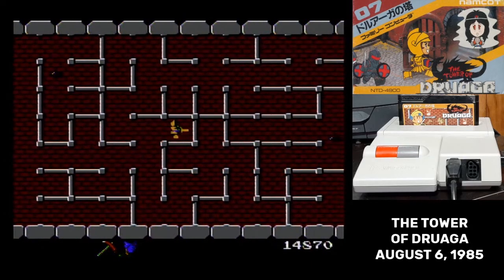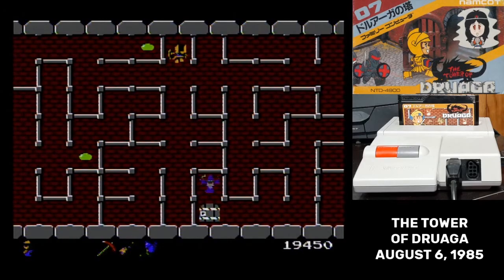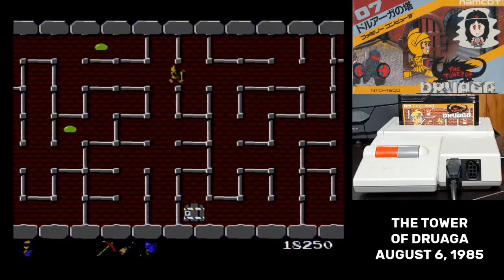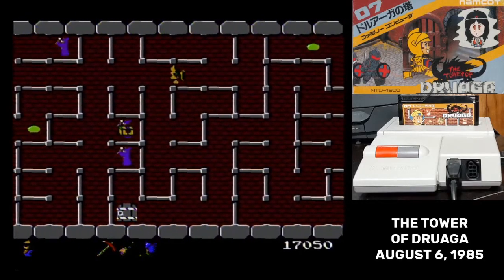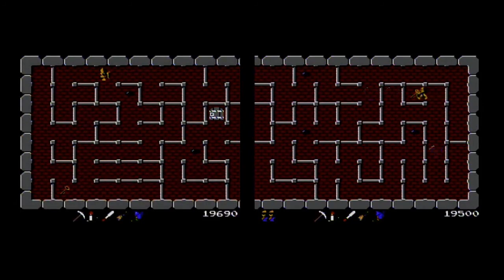Gil has a sword, but he doesn't just swing it out. You hold down the attack button and he'll hold it in front of him. He also possesses a shield that can block magic spells. When the sword is held out, the shield is held to his left. The starting position for Gil, the key, the exit door, and the monsters are all randomized every time you play.